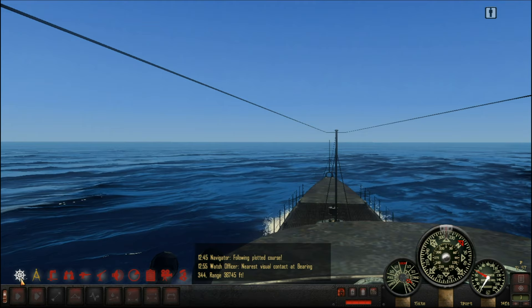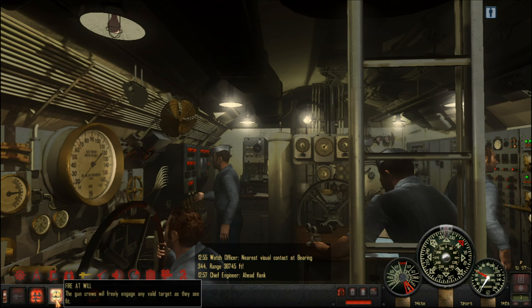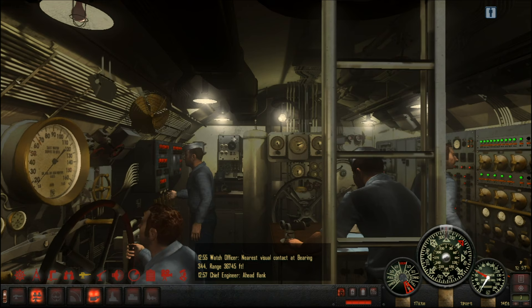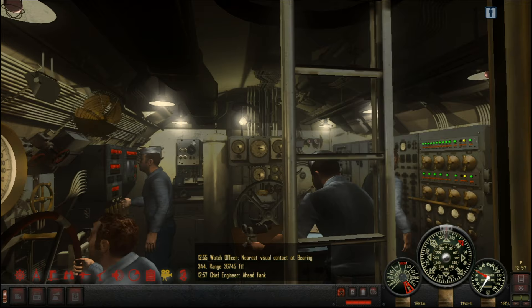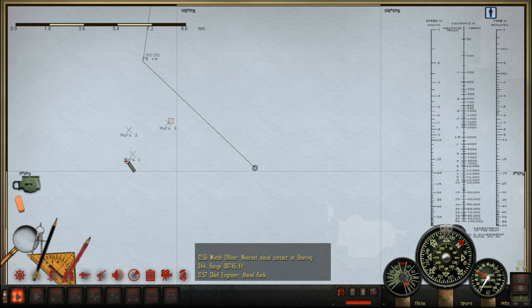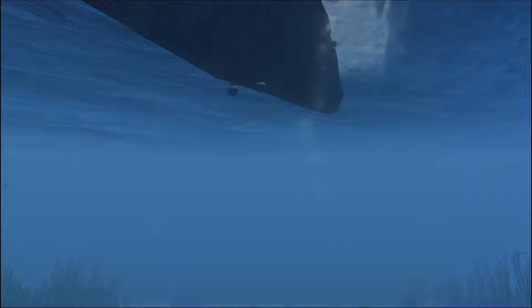We'll go ahead flank. The plan will be to close in — I'm not sure if she's armed or not, it doesn't particularly matter. We should be able to outgun her, and if we get any trouble we'll go to periscope depth and shadow her until it gets darker. They preferred night attacks in the early stages of the war, but I'm going to do this broad daylight attack for the sake of this let's play. I don't want to waste this perfect weather, so we're going to close in and attack with the deck gun.